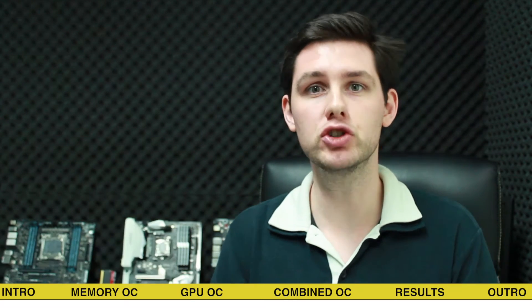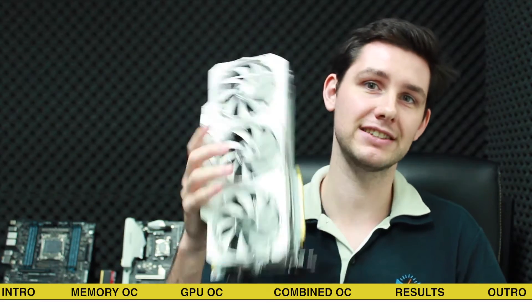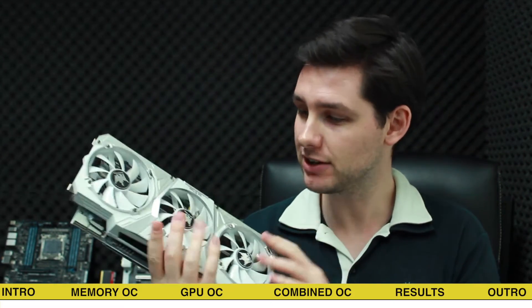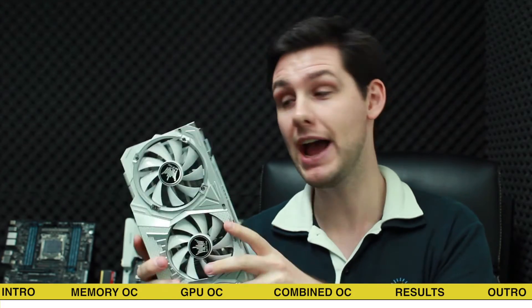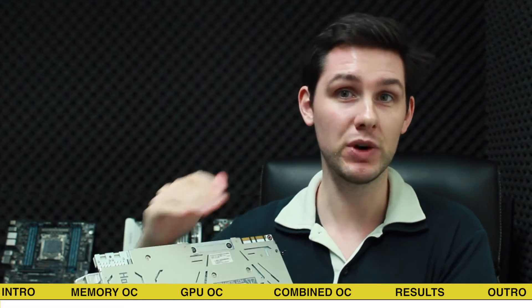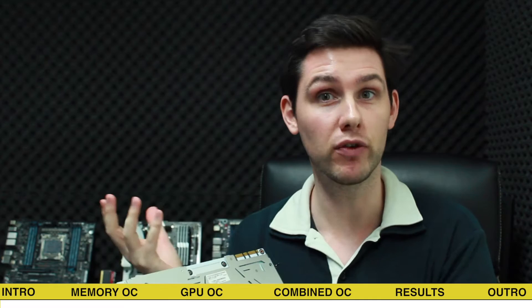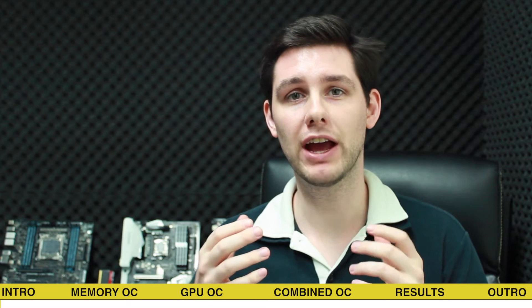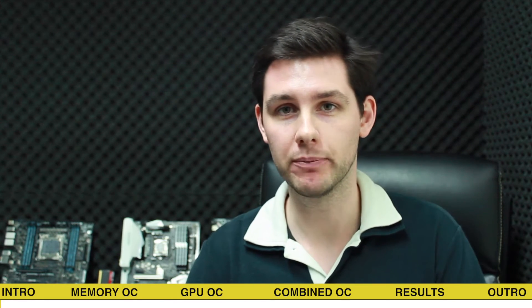Hello scatterbenchers and welcome to a new episode. In this episode we return to graphics card overclocking with the GALAX GTX 1070 Hall of Fame limited edition. This card has a massive cooler and a beefed-up PCB which is supposed to help getting higher overclocks. The studio looks a little bit different than in the previous videos, mainly because Tim is not here and I had to improvise — sorry about that.